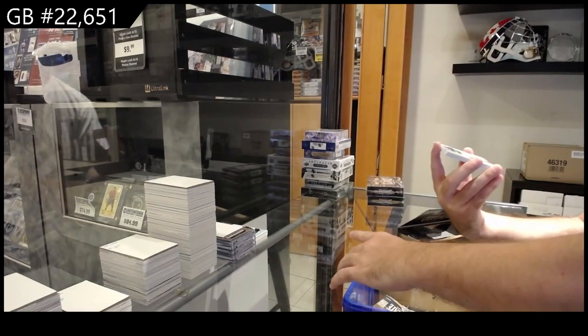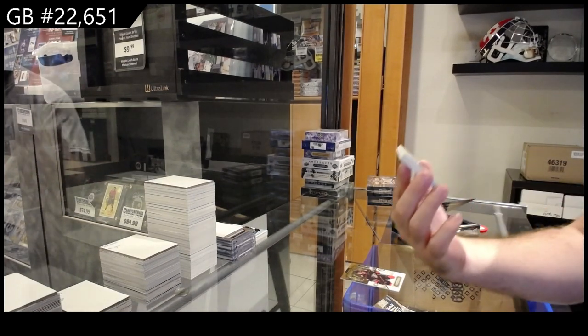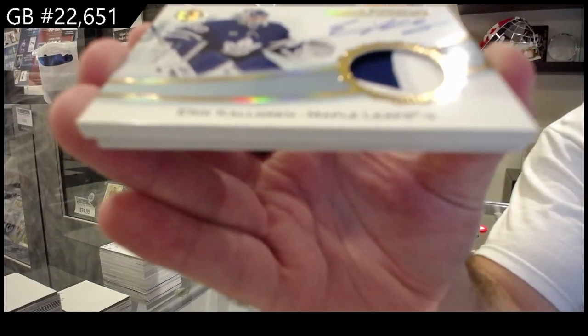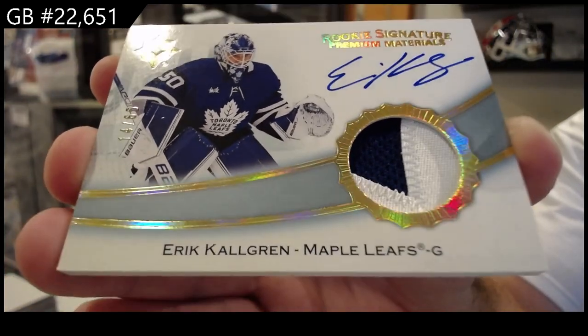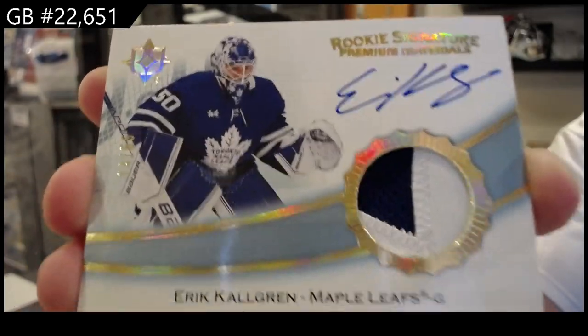Oh, that's a big one - a rookie signature material patch auto numbered to 65 for the Maple Leaves, Shawl Grin. I think this pack missed a base card but I'm okay missing a base card for that.